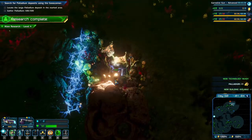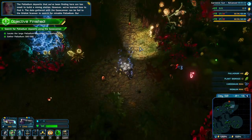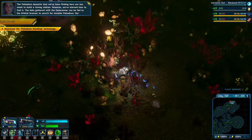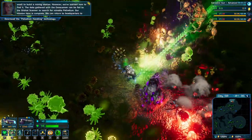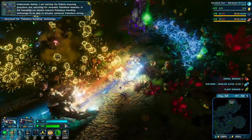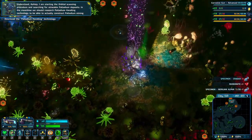We get about three palladium per mine - not a lot but we really need to find one of those big bases to scan. The deposits here are too small to build a mining station, however we've learned how to find palladium. The data gathered with the geoscanner can be fed to the orbital scanner to search for mineable palladium. Our mission here is complete - we can return to headquarters to start preparing to build a palladium mining outpost. Orbital scanning in progress, analyzing acidic yeast growth patterns.